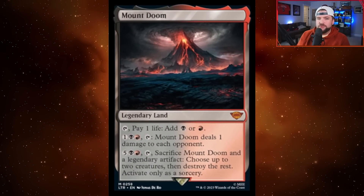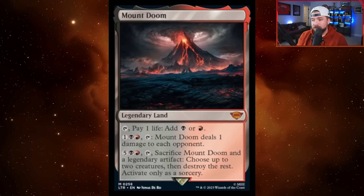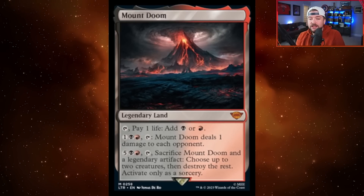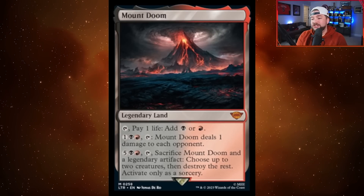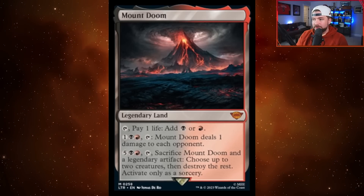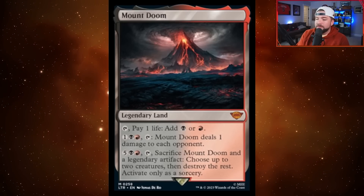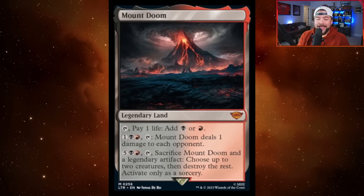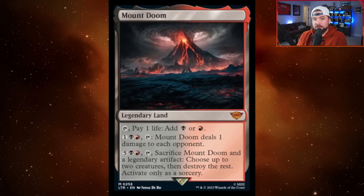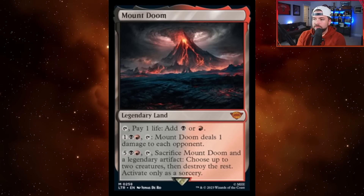We saw Mount Doom — some legendary lands represented in this set. Pay one life, add a black or red for tapping it. You can pay three, one black and red, tap it, deal one damage to each opponent. Or you can pay five, a black and red, tap it, sacrifice it and a legendary artifact, choose up to two creatures, then destroy the rest — only at sorcery speed. So it's pretty sweet having a board wipe on a legendary land for commander decks. Mount Doom automatically goes into my Dahada legendary reanimator commander deck.